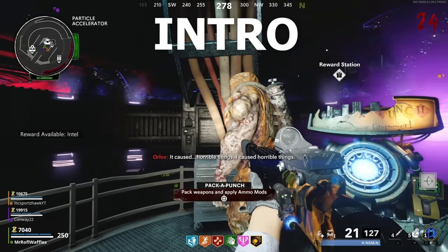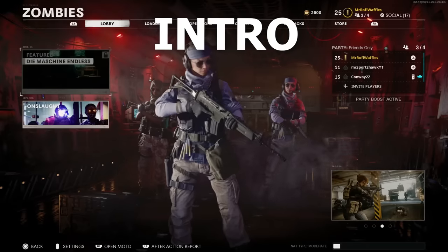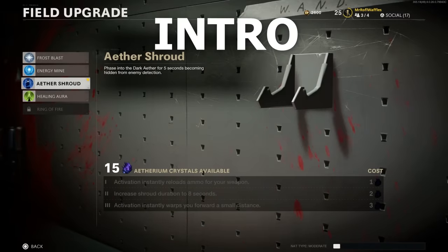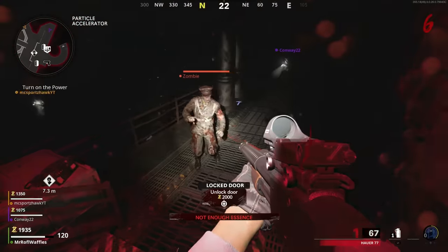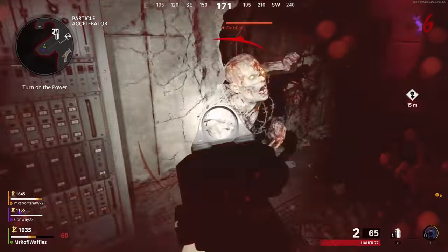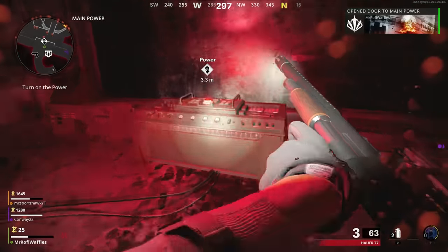Hi guys, MrRothWaffles here. This is your no-nonsense guide to do the Die Machine Easter Egg. The Aether Shroud field upgrade is really useful for the end boss fight part of the Easter Egg, but you don't need it — it's not essential, just useful. During the Easter Egg, we're going to be doing the free Wonder Weapon Easter Egg, and we're also going to need to do the Elemental Upgrade quest for all four elements.